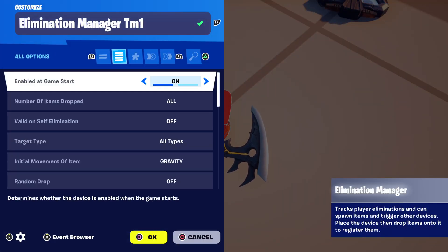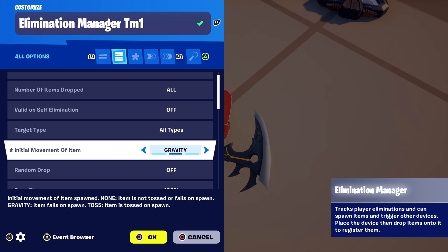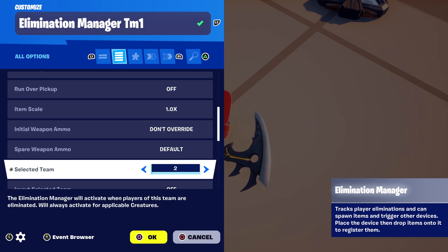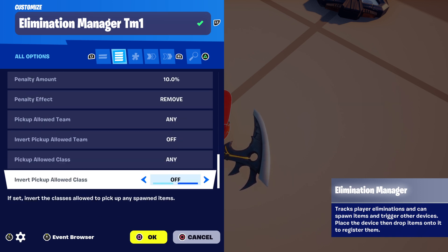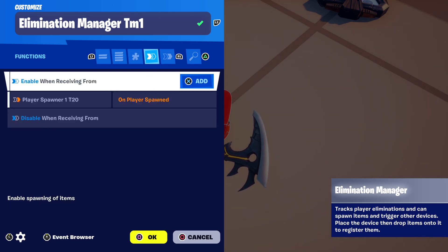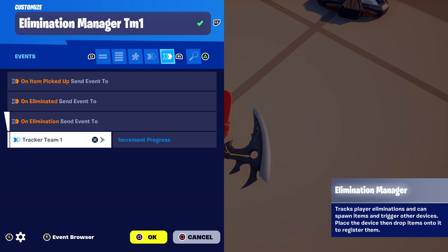Let's check out Elimination Manager Team One. It is enabled on game start. It is set to Selected Team of Two — so basically this elimination manager for team one is going to be targeting and tracking eliminations for team two. When enabled we're going to enable when receiving from the player spawner, which should already be bound, and then on Elimination we're going to send an event to Tracker Team One to increment the progress.